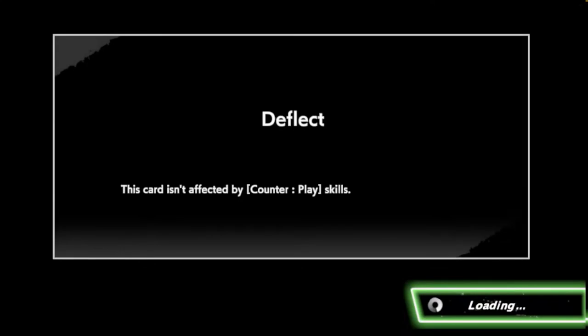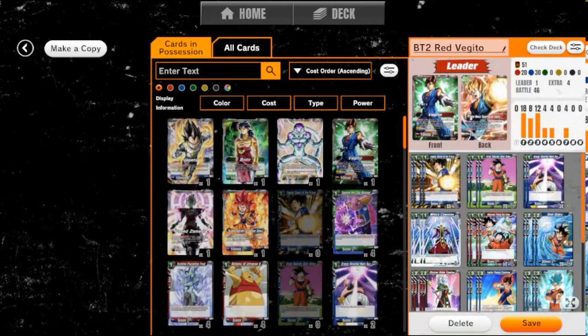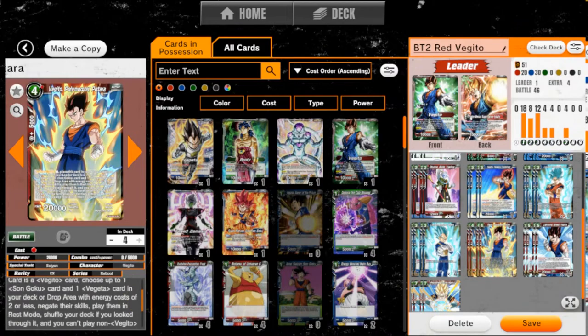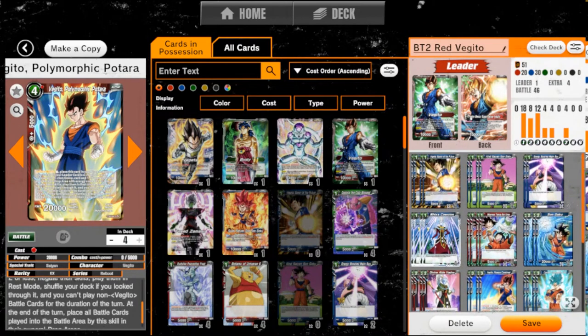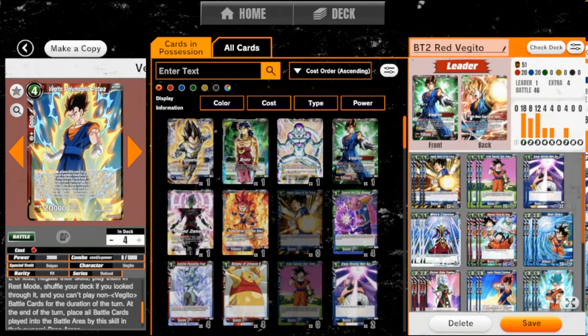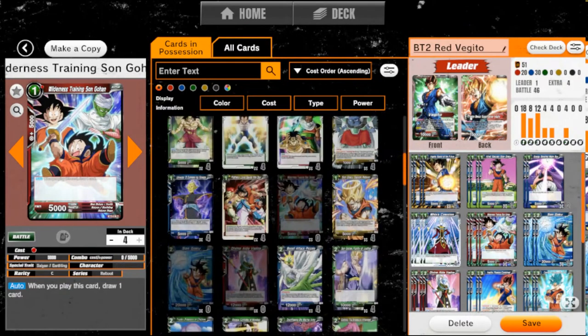When you have Vegito over here, not only does he have a card that just pulls Goku and Vegeta straight out of your deck, but you also have a healthy number of Gokus and Vegetas in the deck to make sure everything goes right. The only issue I have with this deck is this Gohan card right here — this isn't even a Goku or Vegeta card. So if this were a competitive deck, this would not be in the build. Let's see if we can find a Goku or Vegeta card to take the place of this name.